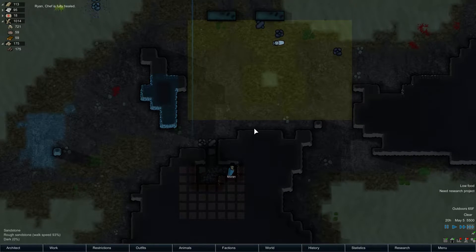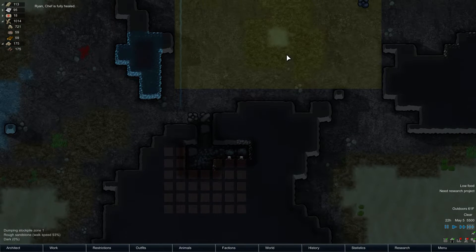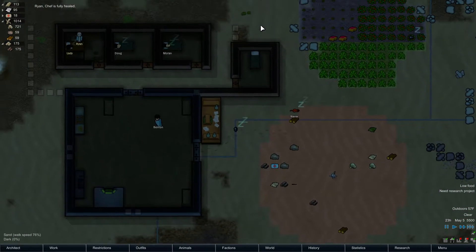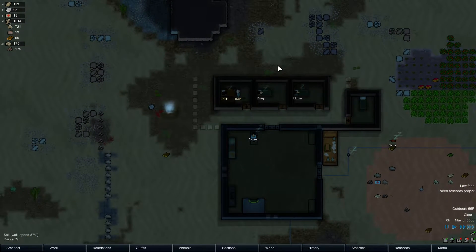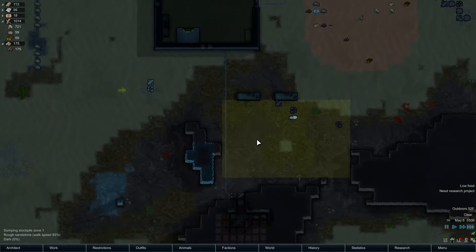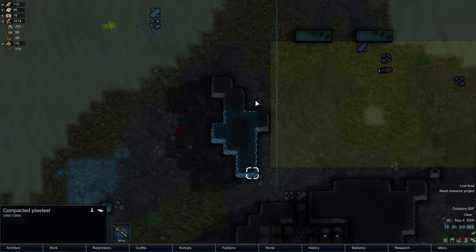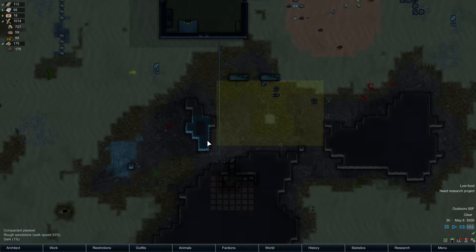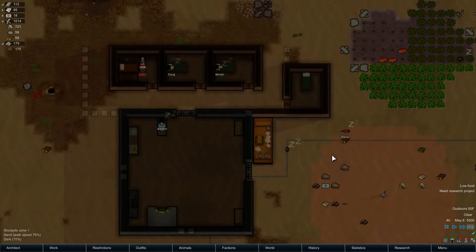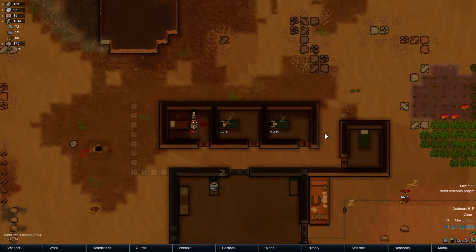Fortunately, we came across a compacted steel deposit. I think I called it iron before, which would make more sense, but no — you find steel. I don't believe steel occurs in a natural environment; I think it's a man-made product. So you'd think it'd be iron, but no, it's steel. And wow, that's plasteel. Which you really don't need now, and I don't want to take it, because all getting plasteel will do is bring our colony's wealth up to the extent that we're going to get attacked by raiders far more powerful than we should be facing.